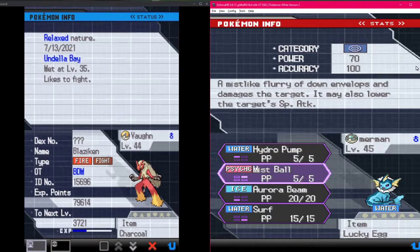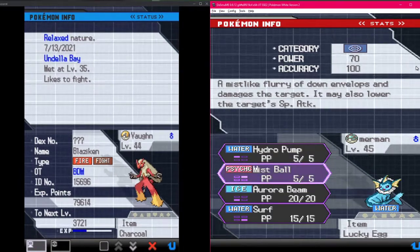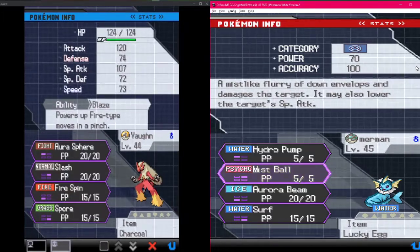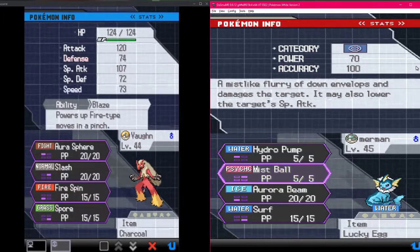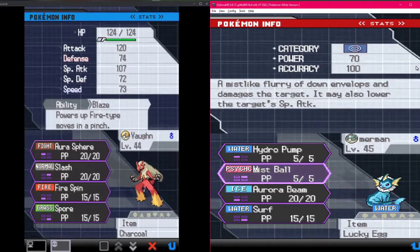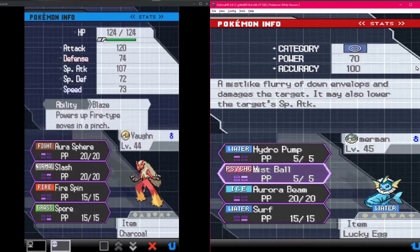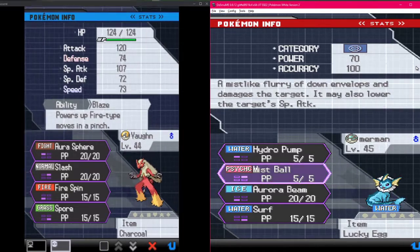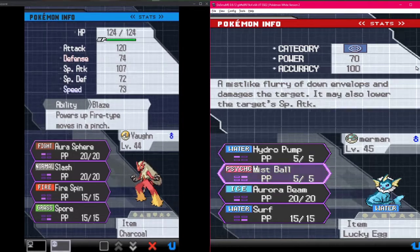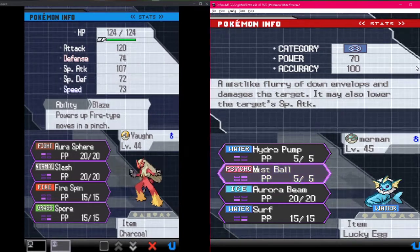Vaporeon is linked with Vaughn the Blaziken - relaxed nature holding Charcoal, pretty garbage nature so it's pretty slow. With Blaze ability, got Aurora Sphere, Slash, Fire Spin, and Spore because I don't have a good fire type move at all. Once I evolved it, it was at level 37 not 36 so it didn't learn Blaze Kick. I love this game.